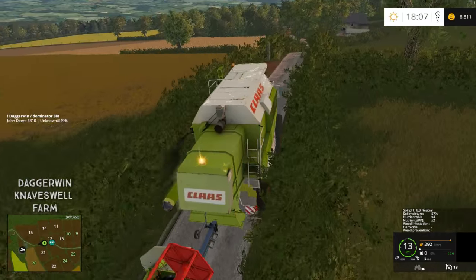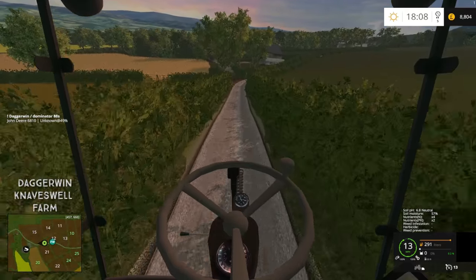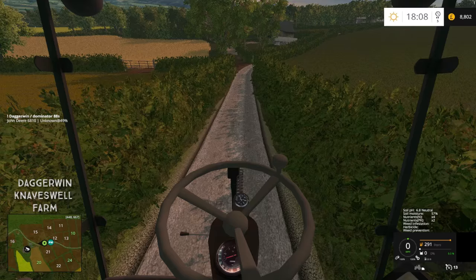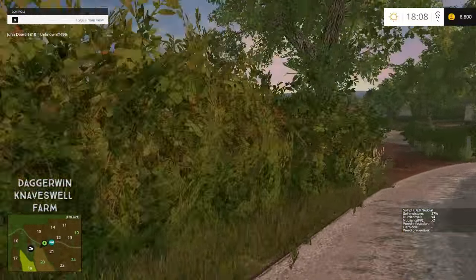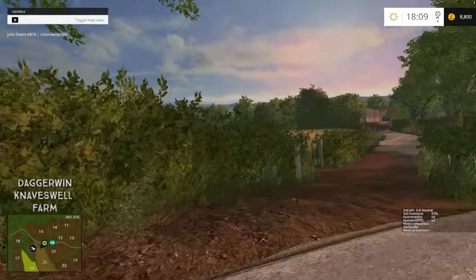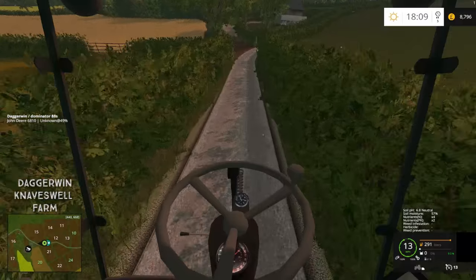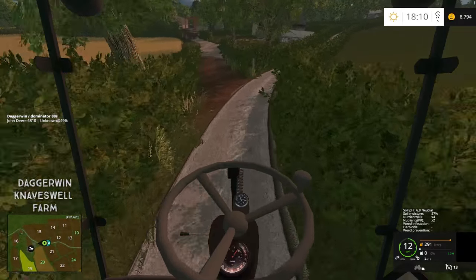This is field 21 — let's go back in cab, it just feels so much better. Here it is, this is our field. I was worried we might not be able to get in, but good, we can. It's still going to be quite hard to get in there with even this small harvester, which is why we can never really upgrade to anything too big. It's just a nice small farm in Dorset.